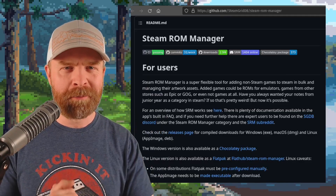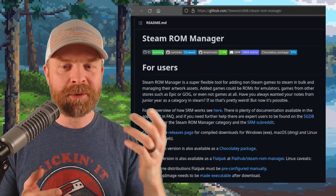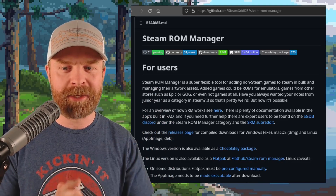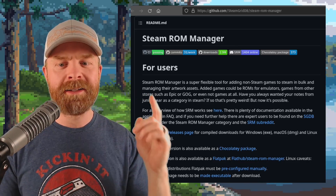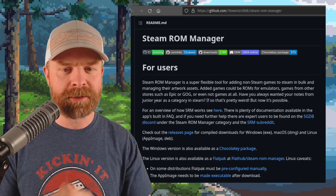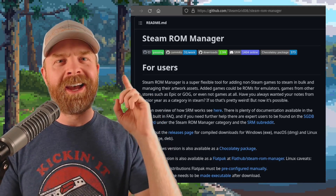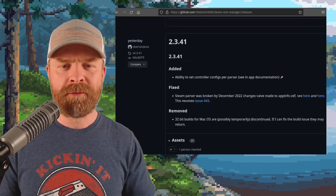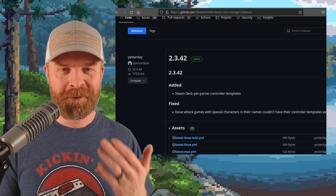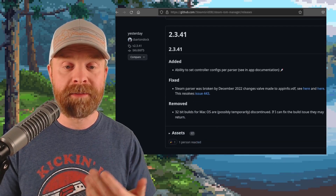Next up, we're talking about Steam ROM Manager. For those who may not be aware, Steam ROM Manager is a super flexible tool for adding non-Steam games to Steam in bulk and managing their artwork assets. Added games could be ROMs for emulators, or games from other stores such as Epic and GOG. Steam ROM Manager just got a brand new update — versions 2.3.41 and 2.3.42 have just dropped, and these are the latest updates since July of last year.